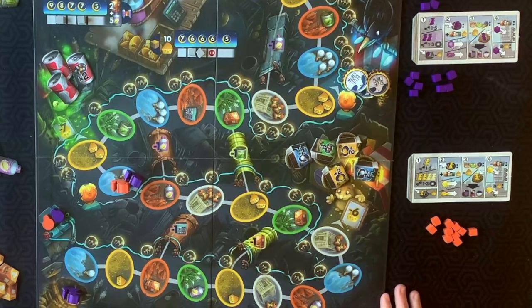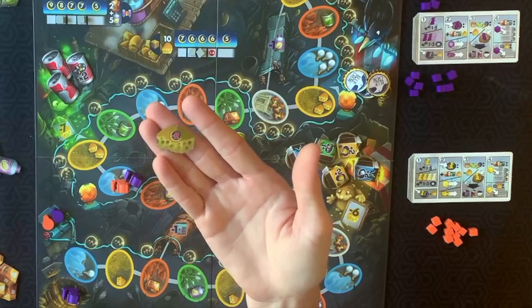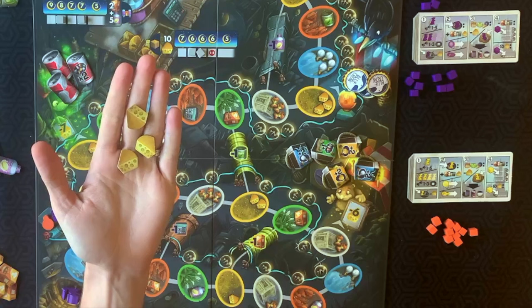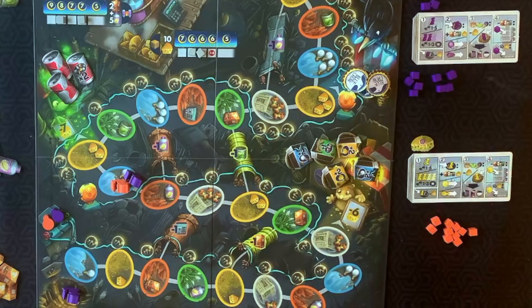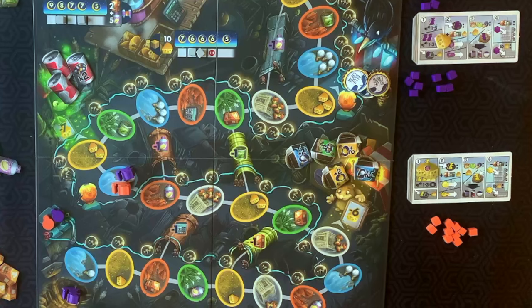First Rat has a really interesting element with moldy cheese. If you want to land where another rat is but don't have any cheese to pay them, that's where moldy cheese comes in. When you take a moldy cheese, it gives you three cheese, but you retain a negative two on your score for the rest of the game — there's no way to get rid of it. You may only take moldy cheese as necessary to pay other players, never for any other reason. Every moldy cheese costs you two points at the end of the game.